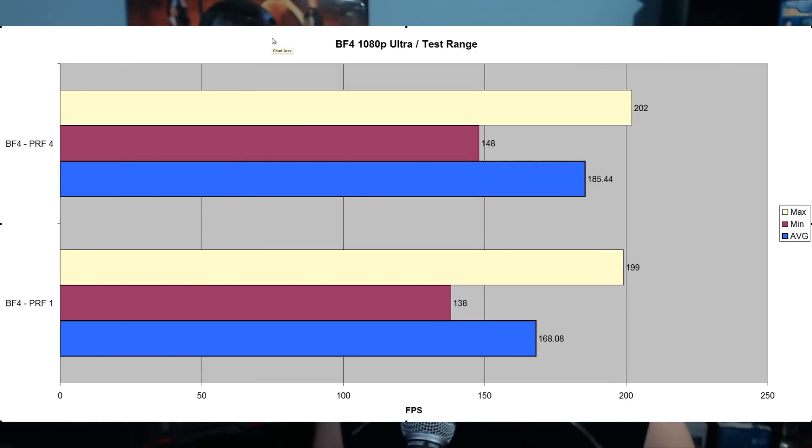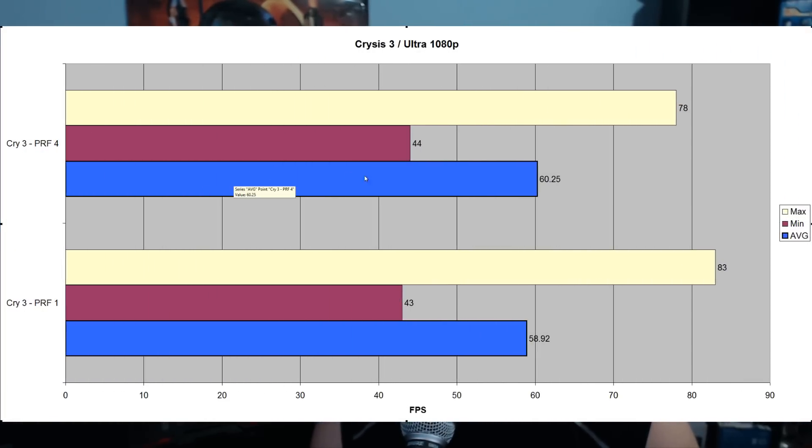With pre-rendered frames set to four on my 4670K, I got frame rates of 185.44 — this is at 1080p on the test range. With pre-rendered frames set to one, I immediately noticed a frame drop to 168.08. I usually have this setting on one as I just hate input lag. Moving on to Crysis 3 at ultra 1080p, it didn't make much of a difference — only about one frame in the benchmarks.